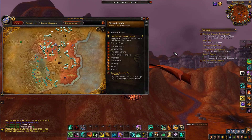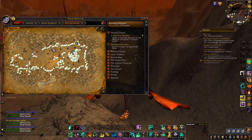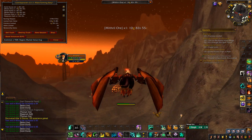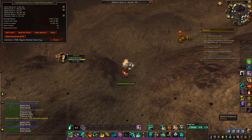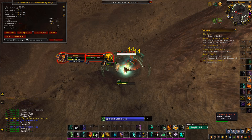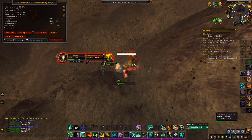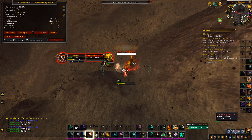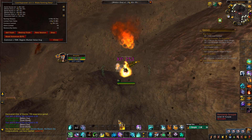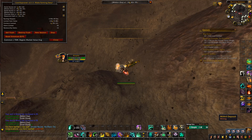Blasted Lands is done — let's move on to the next zone for mithril ore. We'll check for any chests or rares and go around the whole outside. We need one more mining level and then we hit level 42 right here. We've been getting a whole heap of XP just from mining — about a level every half hour or so — really good XP and good money.